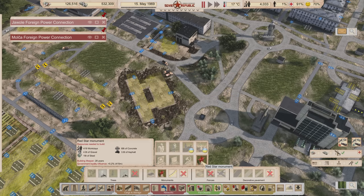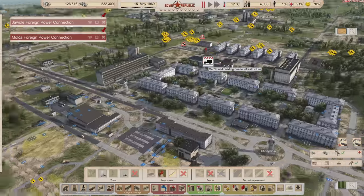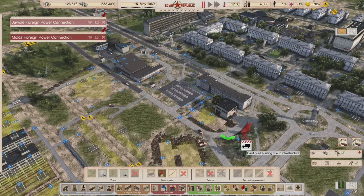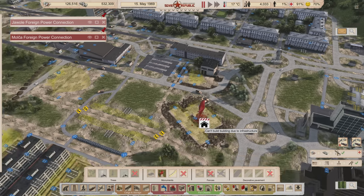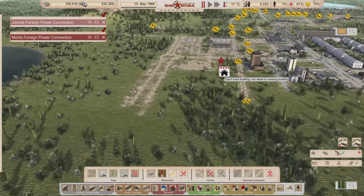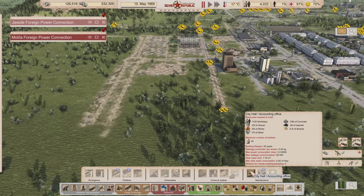From there we'll place the propaganda right next to it. These red star monuments are awesome - they have 5.2% government loyalty influence in a 415 meter radius, which is further than people could walk at 100%. So this thing is influencing a long range at 5.2%. It doesn't raise loyalty to 100% if you stack them - it just raises the minimum it's allowed to drop. There is a maximum, so stuffing monuments everywhere won't help as much as something like a radio station.